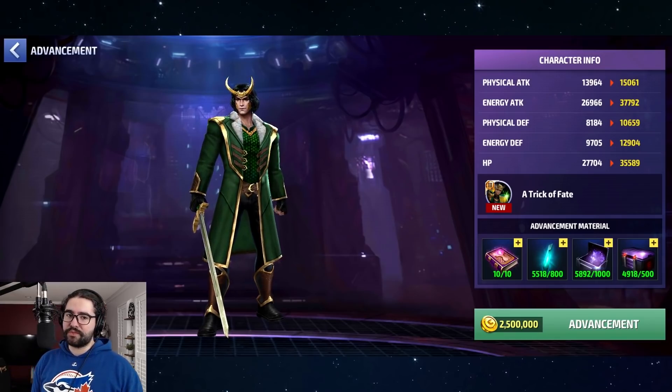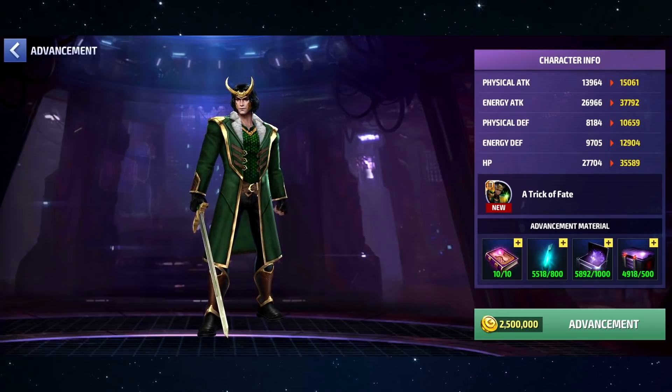He gets about 11,000 energy attack — actually pretty nice. And he gets really sad HP: less than 8,000. His defenses — when you see defenses barely over five digits, that's tragic. Like with Gambit transcended having less than 10,000 on the defenses — that legitimately hurt my soul.